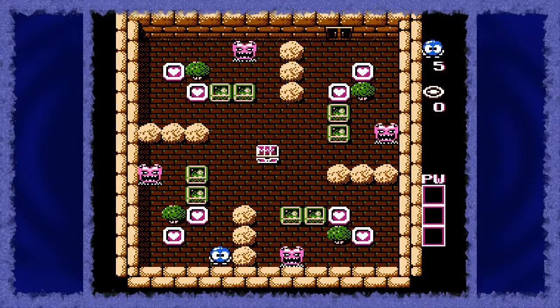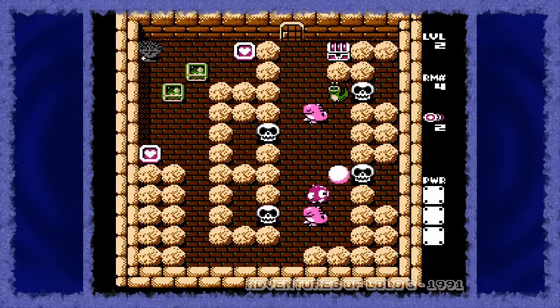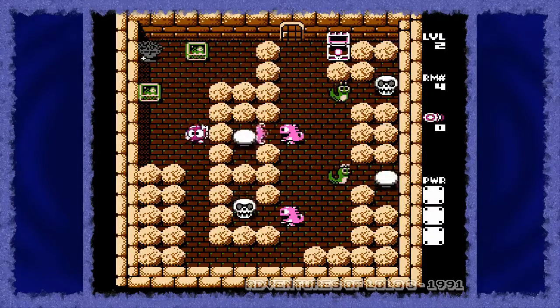Adventures of Lolo received two sequels for the NES. Both games have almost identical gameplay, but the Eggerland series was never about reinventing itself, but instead about creating well put together puzzles. Lolo 2 and 3 were both released worldwide, but with an interesting difference — the Japanese versions, known as Adventures of Lolo 1 and 2, feature different puzzles than the western releases. Which means if you enjoyed the western versions, it might very well be worth picking up the Japanese versions too.